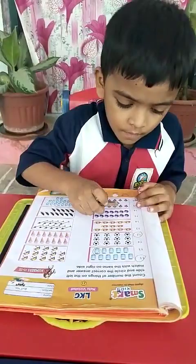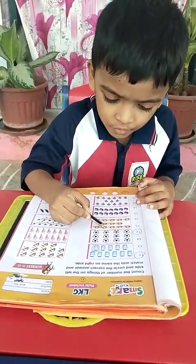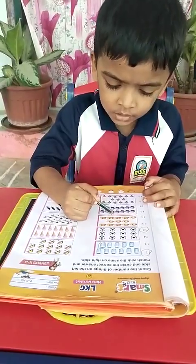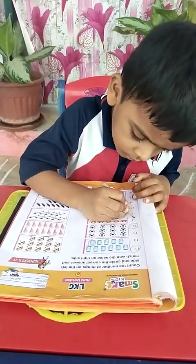Next, caps. 1, 2, 3, 4, 5, 6, 7, 8, 9, 10, 11, 12, 13. Circle it.